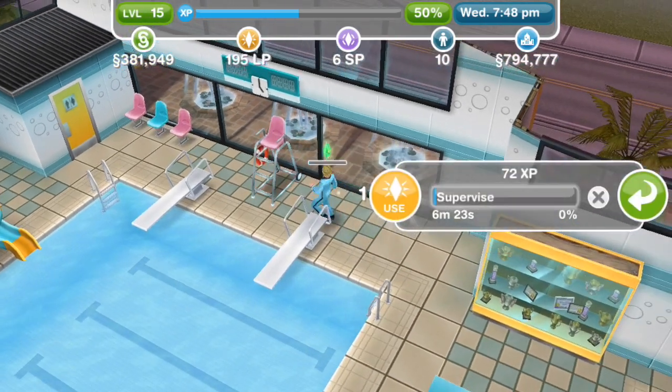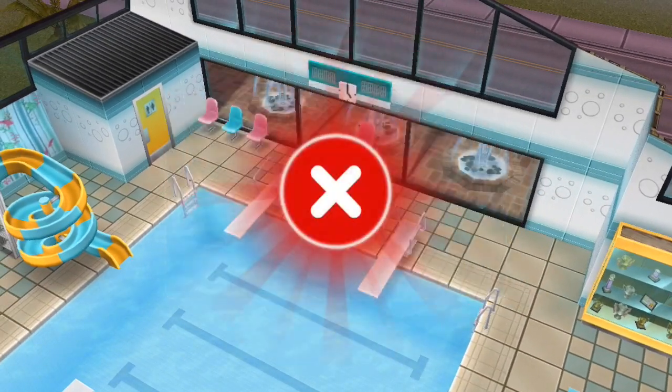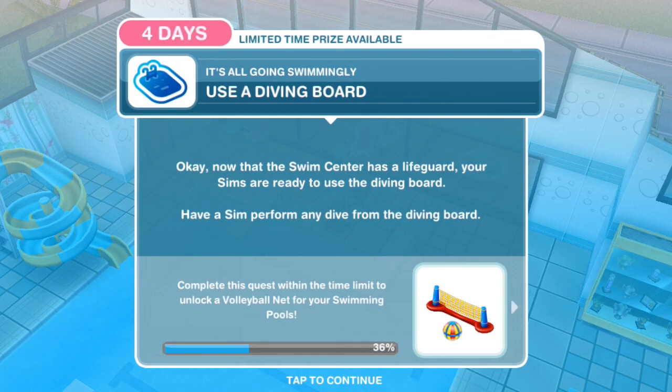He doesn't have to fill the entire 6 minutes — that's cool. Use a diving board. Now that the swim center has a lifeguard, your sims are ready to use the diving board. Have a sim perform any dive from the diving board.